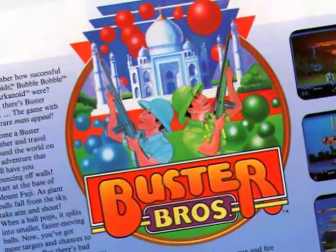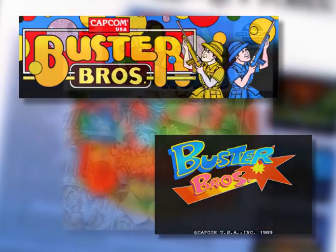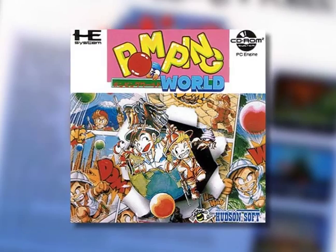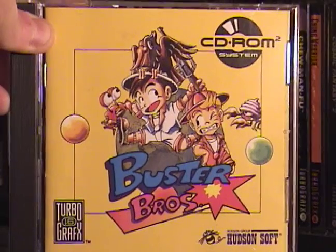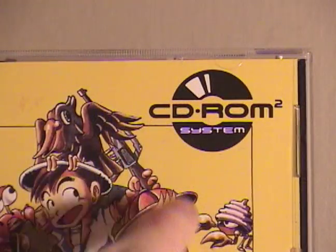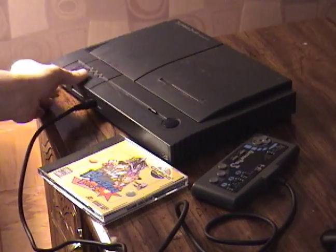Buster Brothers is a one- or two-player action game first appearing in arcades. It was ported to the PC Engine in '91 and finally brought to America's TurboGrafx two years later during the whole Super CD era. But it's not a Super CD and can be played with any of the CD-ROM system cards.